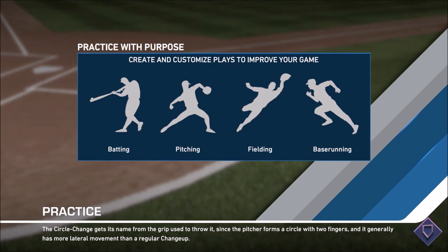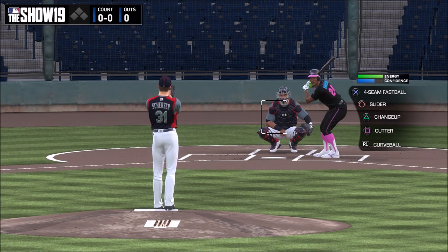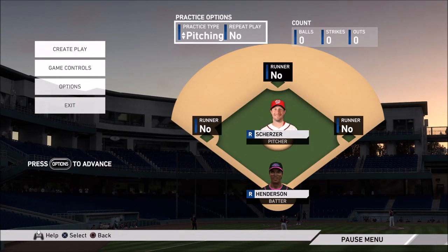If you're using your Diamond Dynasty lineup, you don't have to worry about that — all you have to worry about is hitting with those same cards you're using online. Since you're playing on Legend difficulty, it allows you to learn how to hit a fastball most effectively, so when you go back down to All-Star or Hall of Fame, it won't really sneak up on you. As soon as you enter the game mode, all you have to do is go to Create Play.